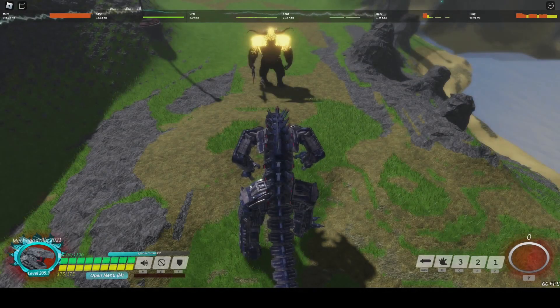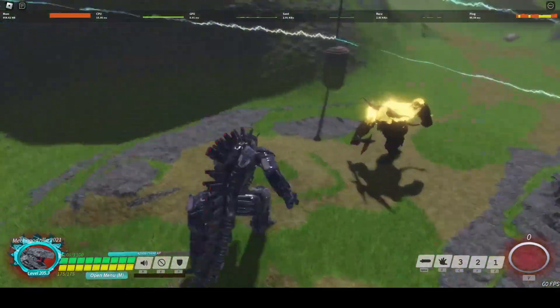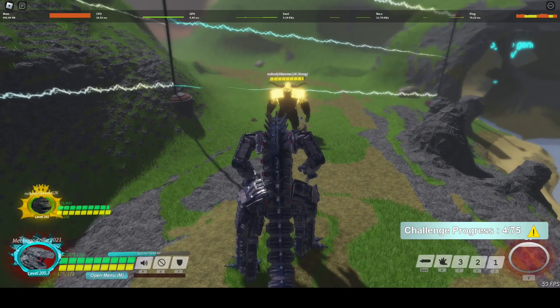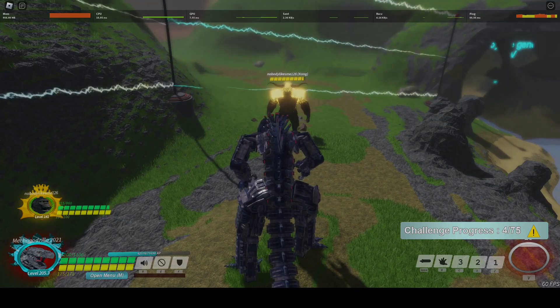A small trick you can do to get in some free chip damage is to use both of your melees and then run towards your enemy and use your 3rd melee. The extended hitbox of the 3rd melee usually grabs the opponent, and as it goes through blocks it is really good for some free chip damage.